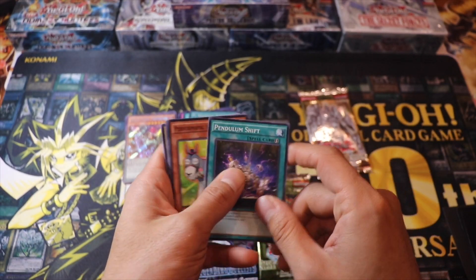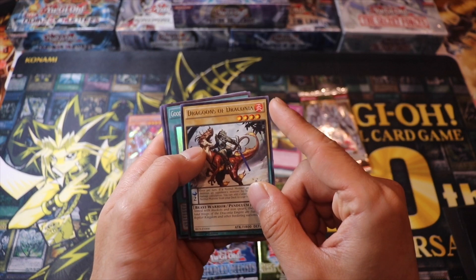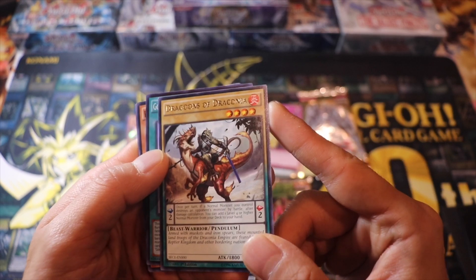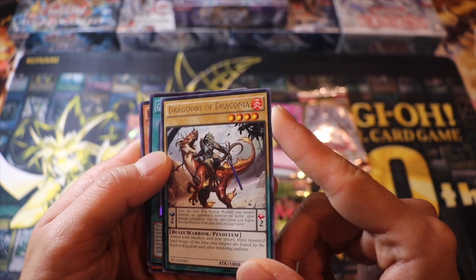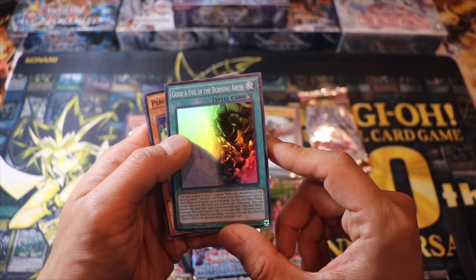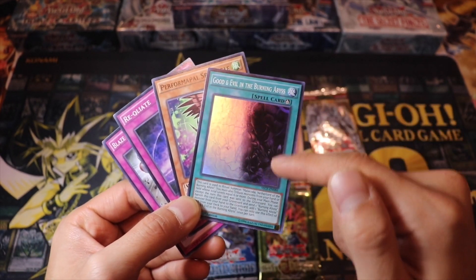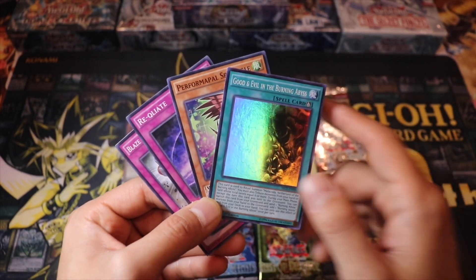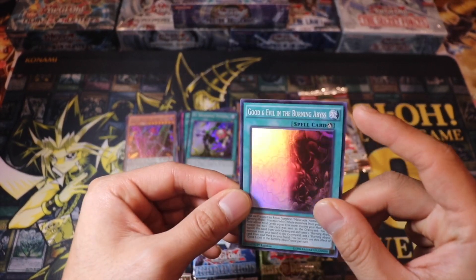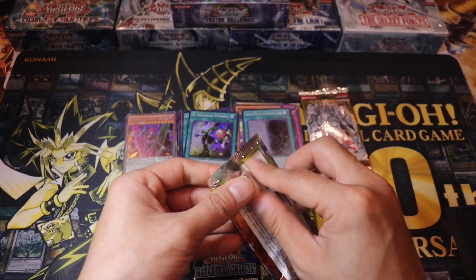Let's get down to Secrets of Eternity. We got the Grims of Draconia — really cool artwork, it looks like something you'd see in Jurassic Park, except the Lizard Park. And we got Good and Evil in the Burning Abyss — look at the artwork on that, that is really cool. There's Dante in there. So we did pull a Holo — a Super Rare. So we have a Secret Rare and two Super Rares so far.